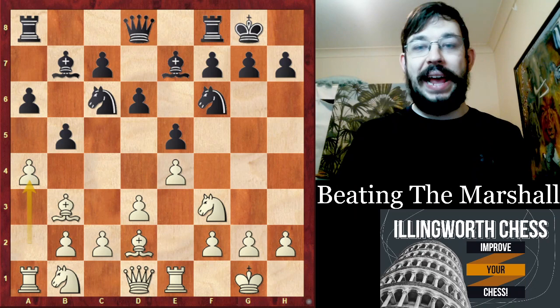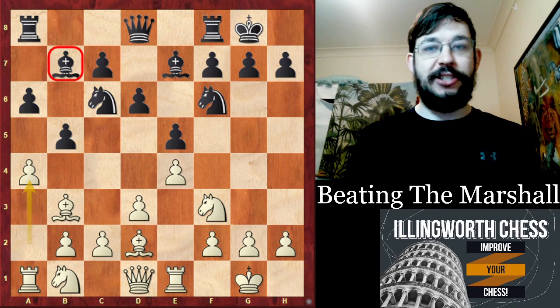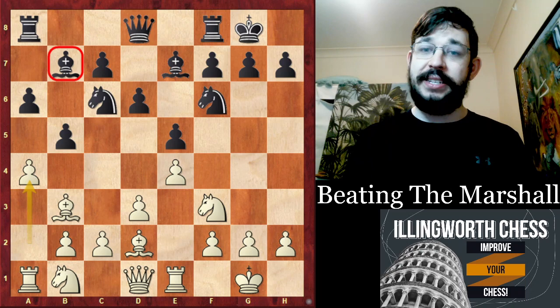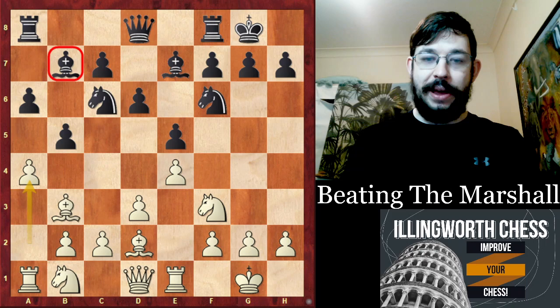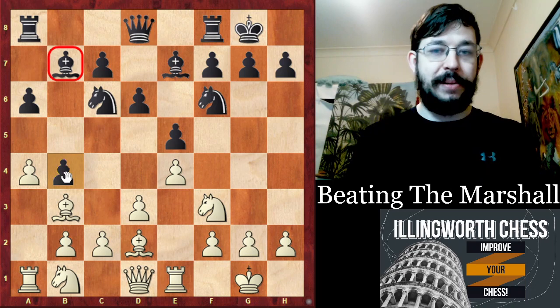It's a little move-order trick: if Black wanted to play Rook B8 or B4 against A4, we force them into the Bishop B7 line that perhaps is not in their normal repertoire. This move-order trick can give you that unfair advantage against your opponents. I also have a link in the description if you want to get your unfair advantage — not just in the Marshall, but in general. In any case, let's continue with how the actual game played out.